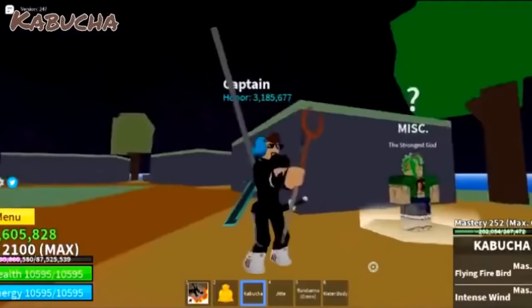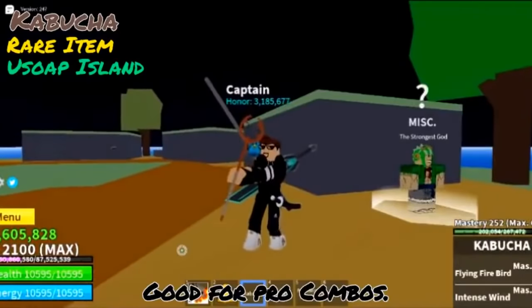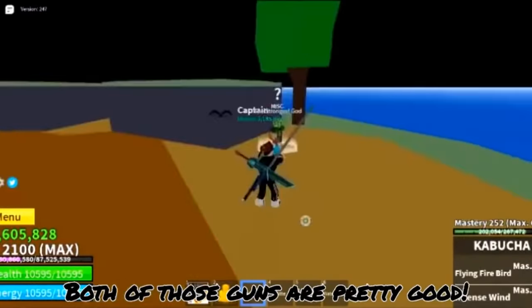And now the Kabuka — rare item, you can get it from a small little island, good for pro combos. Both of those guns are pretty good, so yeah. Top number 4: the swords.